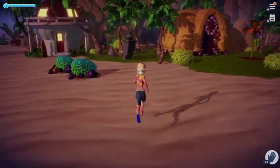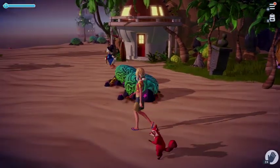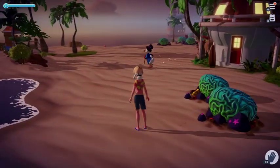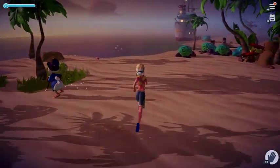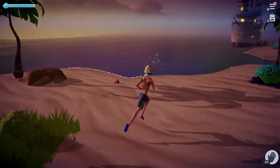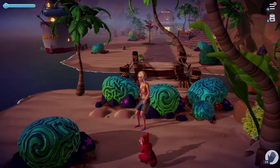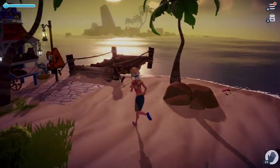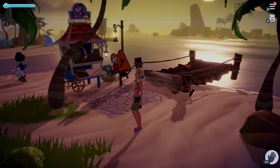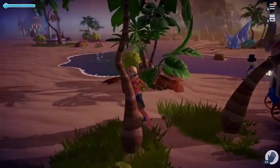And there's Mr. Scrooge — Donald Duck's uncle. There's a pier over here. This bridge is blocked so I can't cut across to the other beach, but eventually I'll figure out how to get rid of that. You can purchase things at this little stand that Goofy runs.